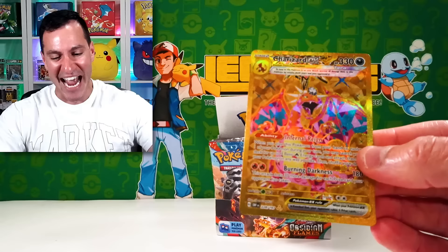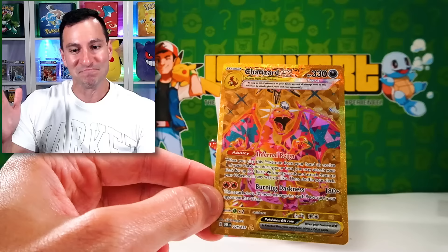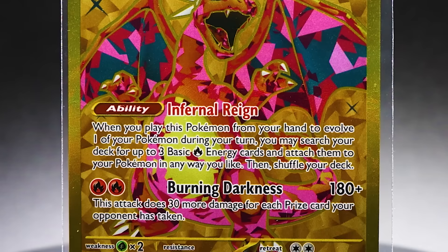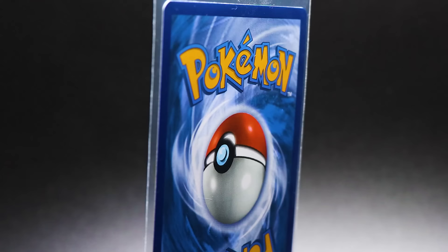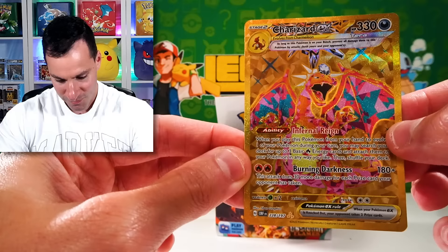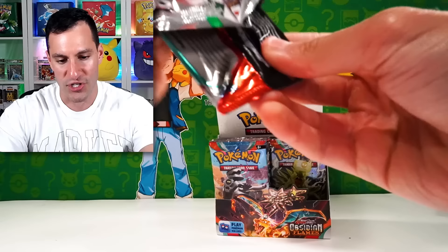I wanted to see how this card would look and feel in person. It does have a little bit of texture, and it does remind me of those Amazon fake Pokemon cards — I won't lie — but it looks so much better in person than that picture. We have just pulled the golden Charizard EX in the first half of this box! That is absolutely insane!